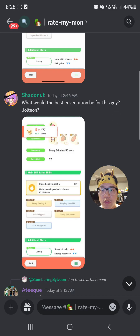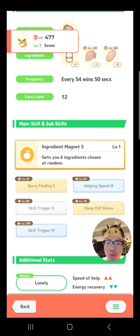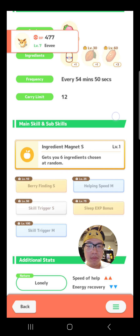Thank you to Shadownut for submitting a screenshot of their Eevee into our RateMyMon chat. I've had the pleasure of rating and appraising this Pokemon. Very quickly, you can see why it's so important to talk about this Eevee — it has one of the best skills in the game, Berry Finding S. Pretty much no Pokemon would find this sub-skill useless.